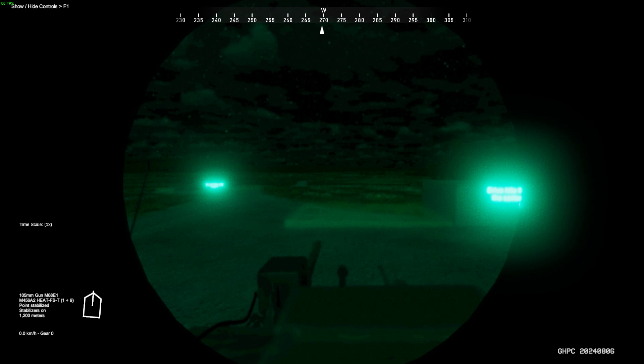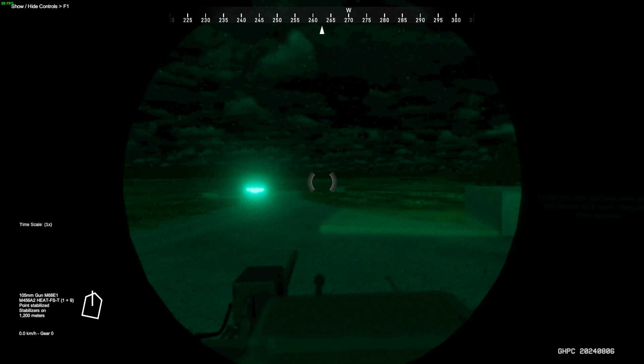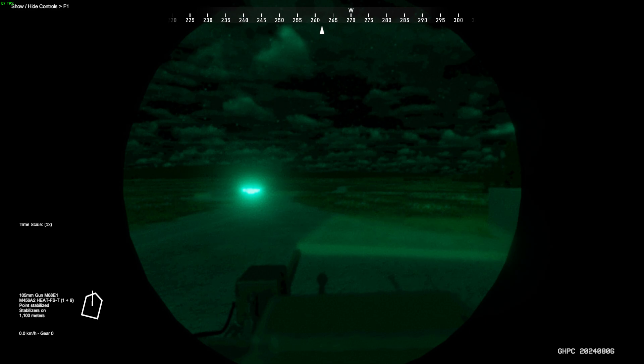Welcome ladies and gentlemen to RealTC Plays Gunnery Heat PC. We are going over the M60A1 Rise Passive Night Sight and why at night you have to use Battlesight Gunnery. Battlesight Gunnery allows you to engage and hit a target out to 1600 meters without ranging it with sabot. With HEAT, it is 1100 meters.